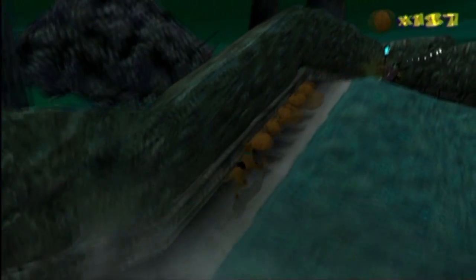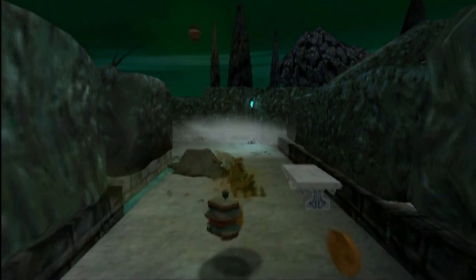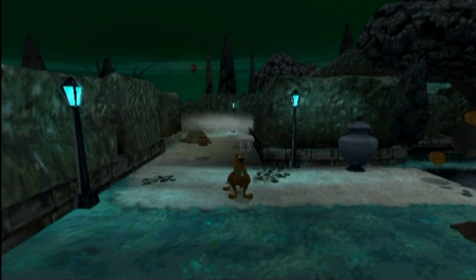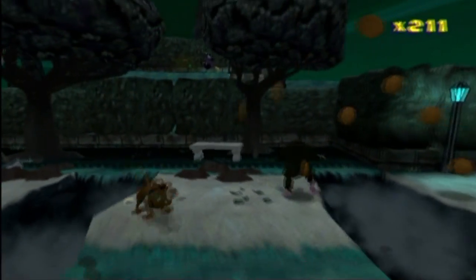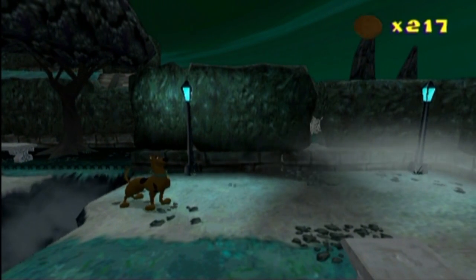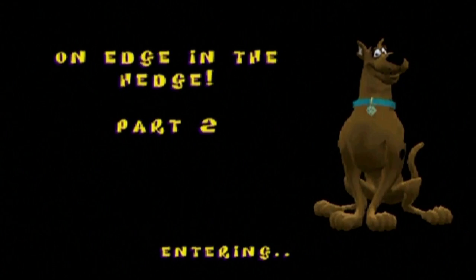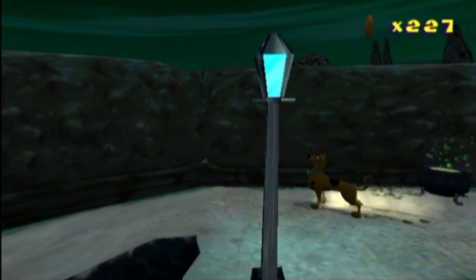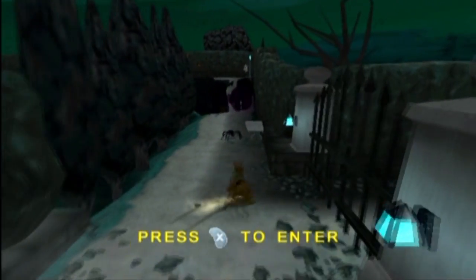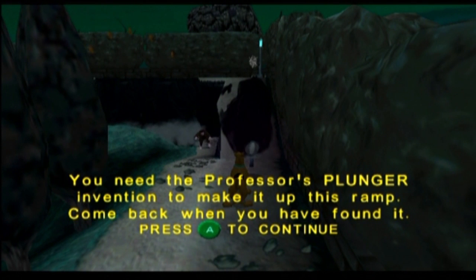Oh, something's gonna pop out of this urn — that was really easy. There's a werewolf over here. If I remember correctly, all these villains are from Scooby-Doo Where Are You, I believe. That show ran in like 1970 — that's really old. That was probably one of my favorites, though. I haven't seen the newer ones — Be Cool Scooby-Doo looked really weird. I didn't watch much of Mystery Inc either, but the older ones are sweet. You need the Professor's Plunger Invention to make it up this ramp — come back when you've found it.